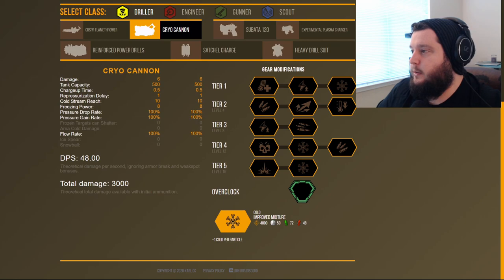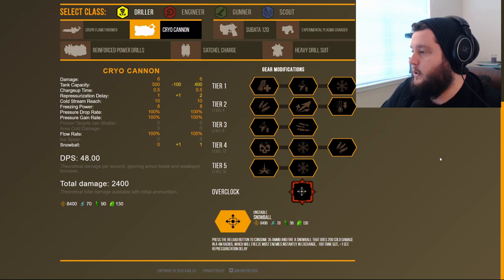The builds we're going to look at here use Carl.gg, a very good tool for creating builds. It shows the stats for the weapons you're going to use, and you can create a link when you complete the build to share it with others. These builds are all focused around the Snowball overclock, which makes the Cryocannon not only a close-quarters threat but also a ranged weapon — an area where the Driller has always suffered.